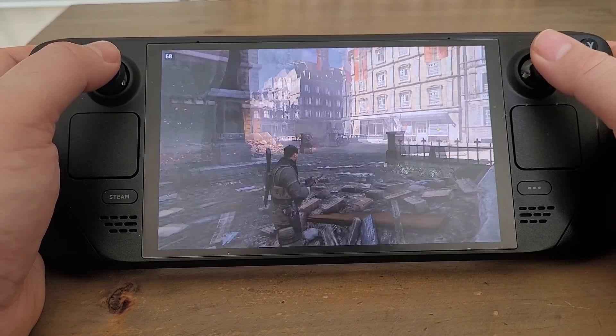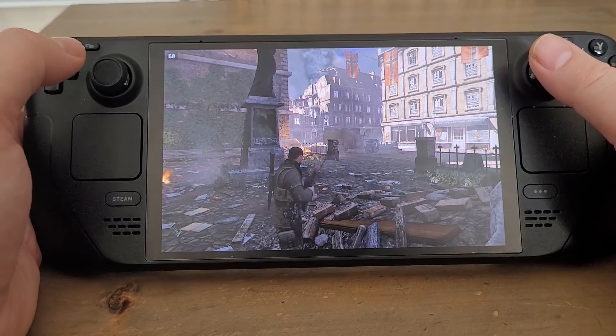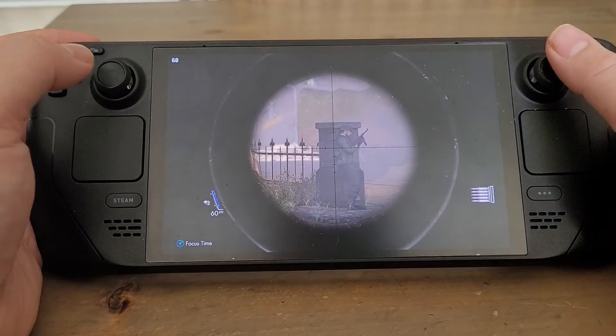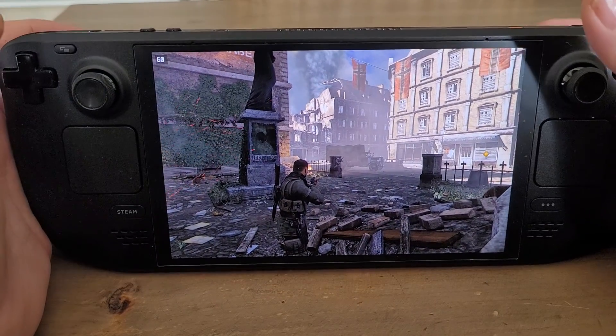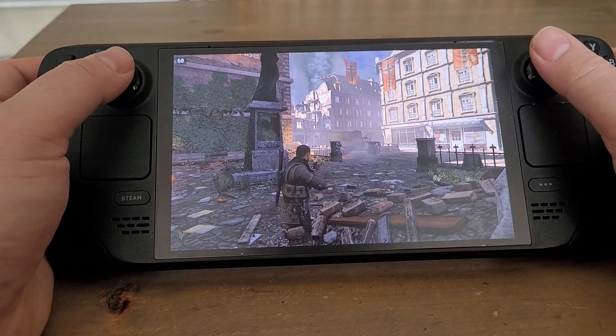I'm in Sniper Elite V2 Remastered and the problem with this one for me is that in order to aim down sight you have to press the top left shoulder button, which is kind of wrong. And then you press the right trigger to fire. I want to aim down sight using the trigger, but in this game it's only soft aim, which I don't like.